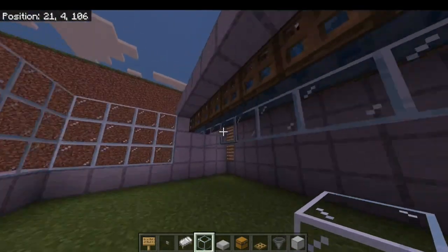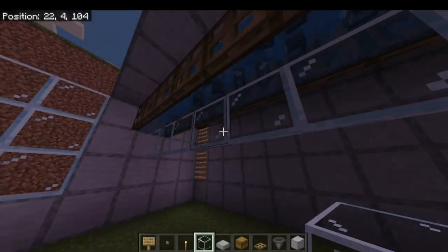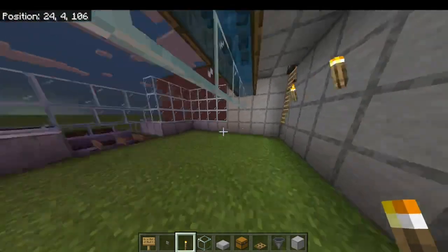One thing I forgot to do — you probably want to put some torches under here because you don't want the chance of anything spawning. Things shouldn't spawn in water, but I'd rather be safe than sorry in case something weird happens. Plus if you ever need to get in here and work on anything and it happens to be night, it'd be good.